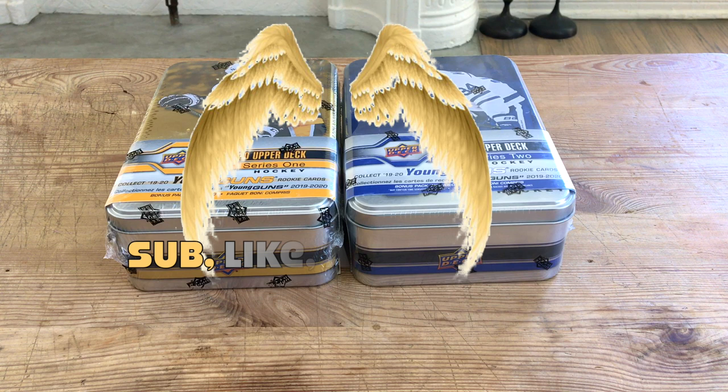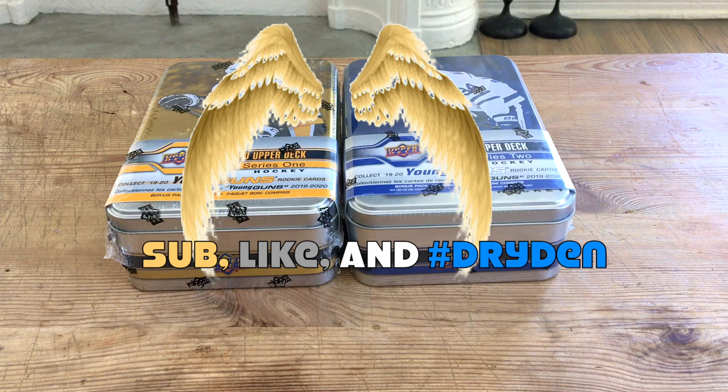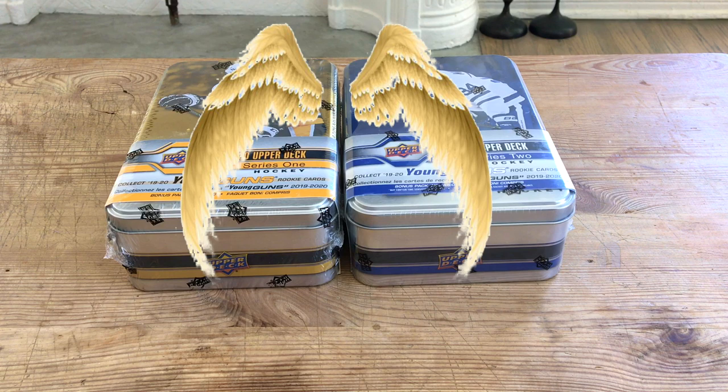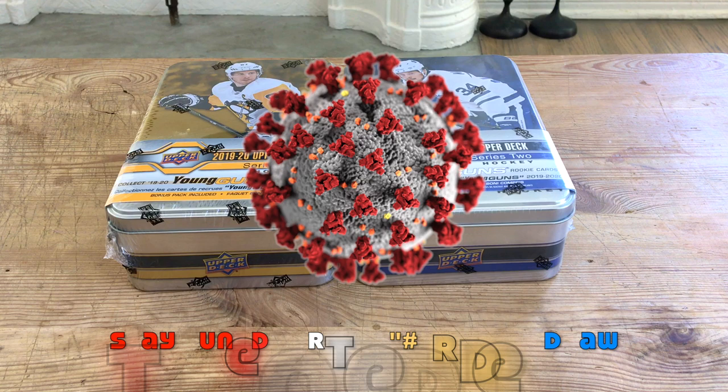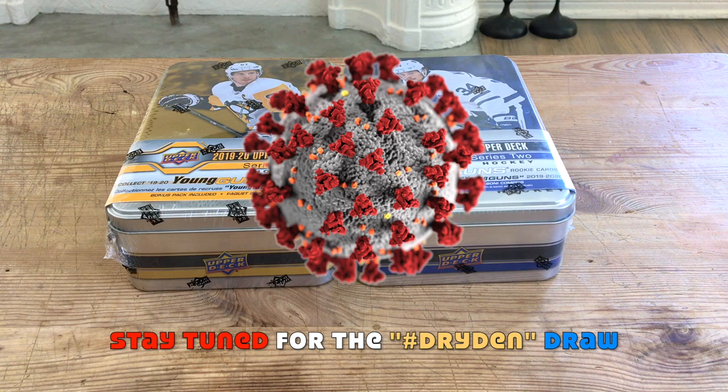Hey guys, it's Full Cards here, live and direct from the City of Angels, California. Today I have two tins of 2019-20 Upper Deck — Series One and Series Two. My videos may be a little out of order; I've been dealing with some personal issues. One friend's family was struck hard by the virus — four members died plus a stillborn — and another friend had to be resuscitated after his heart stopped for two minutes. It's been really hard, but I thought popping these open would brighten my spirits.